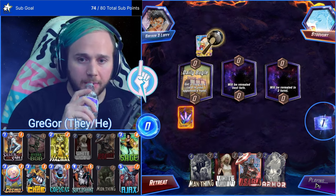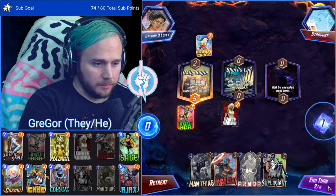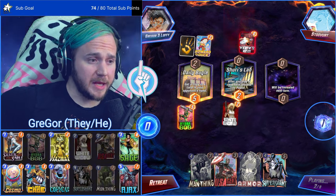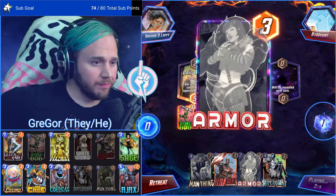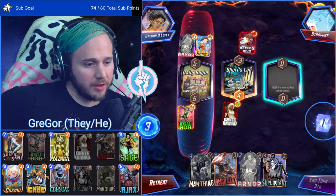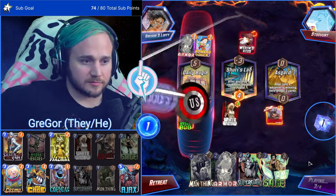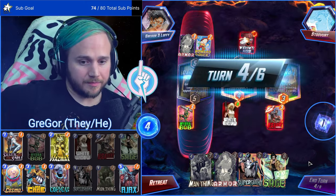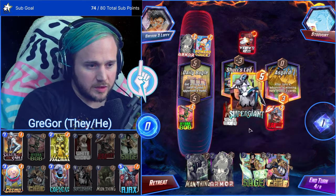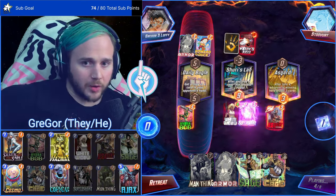Did that ruin your Galactus play? Because you were gonna play Galactus right there. White Widow is a great target for Symbiote Spider-Man — people are just doing these big greedy plays. Howard the Duck gaming in 2024. I like the White Widow here. Could be a Spectrum list, or Tribunal — those are the two I think of. The fact that they armored there, it's probably Jean Gray.